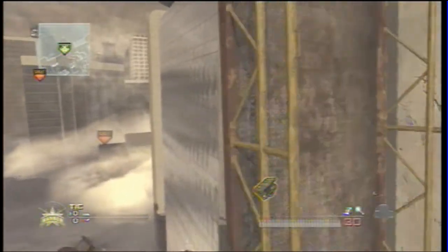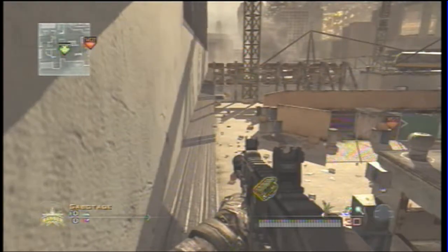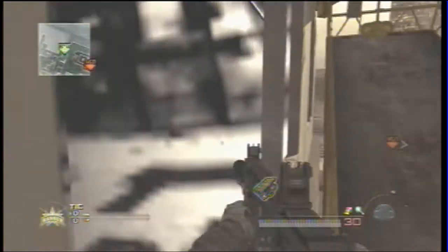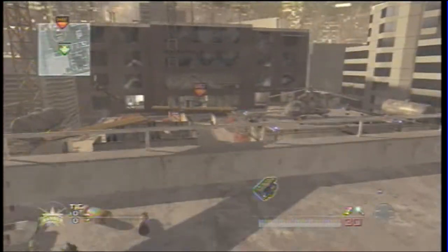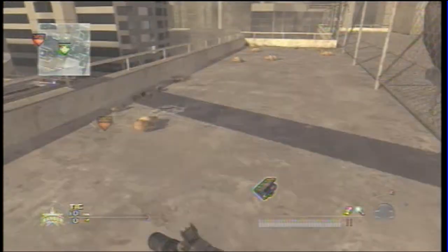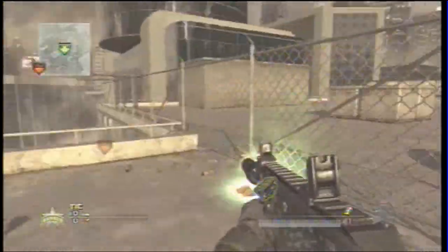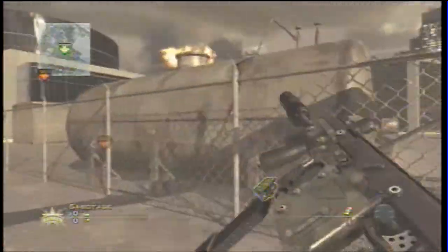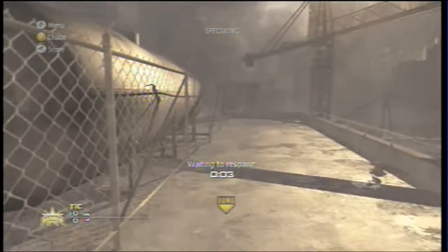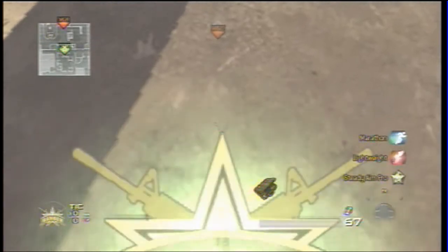Another use of the tactical insertion is for snipers or whatever — you're going up to a hard-to-get-to spot like this roof, because you're a wide-open target the whole time, so it would really suck to die and have to do it again. So you want to get the tack insertion up there. On this roof, a good strategy is to put the tack insertion on the edge, blow up this thing. Then when you respawn, put the tack insertion near the middle, because you don't want it near the edge — it's even easier to grenade. So you don't want them to be able to do that.